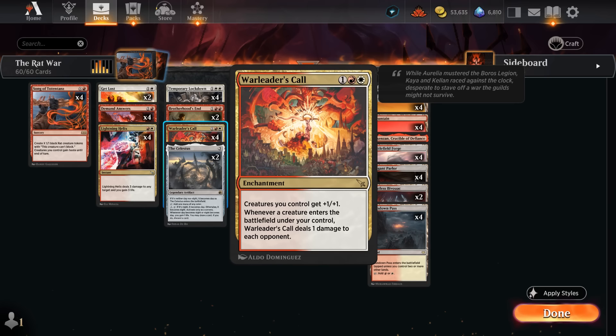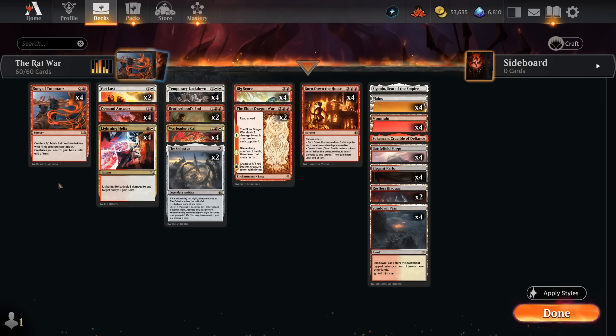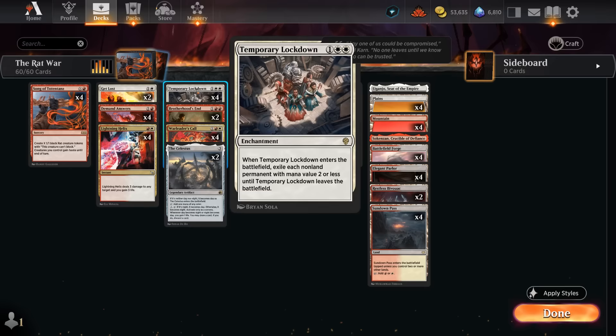Most people might be used to seeing Warleader's Call out of the Boros Convoke deck. We're going to try to subvert those expectations by actually closing out games with Song of Totten Tons after keeping the board clear using our various sweepers, which of course will help out in the Boros Convoke mirror match.